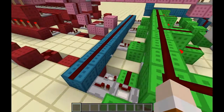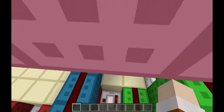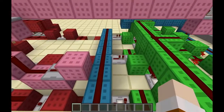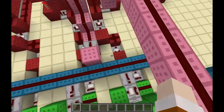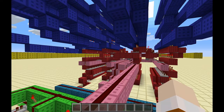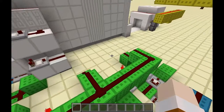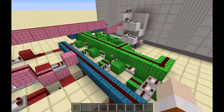Then we have this cyan circuit over here, which is basically just the reset circuit. First I'll explain that these repeaters basically just deactivate these comparators because they are in compare mode, not subtract mode. All you need to know now is that there is a reset button here, and that reset button leads directly into that reset line. Then the rest of this pink circuit I'll explain in a minute. One thing I need to clarify is that this green circuit transports the signal from that side to that side, not the other way around.